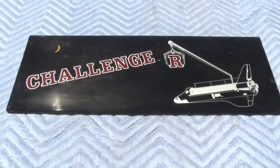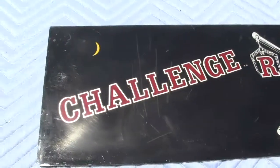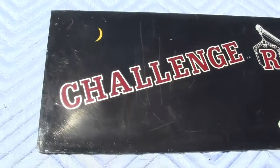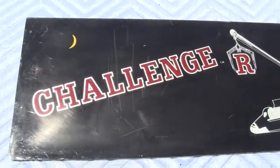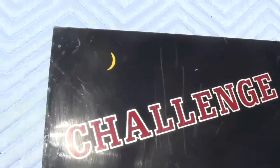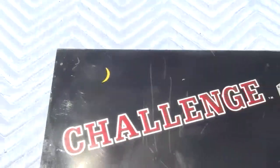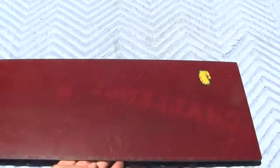Up for auction is the top sign for a Challenger arcade machine, the claw digger machine. This is for the large sized claw digger machine. It says Challenger on it with the spaceship right there and the moon in the top left corner. It is original and it is backlit.